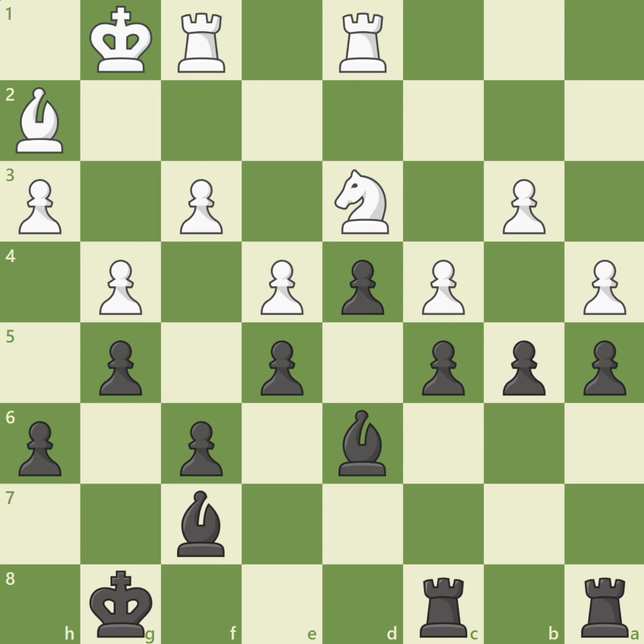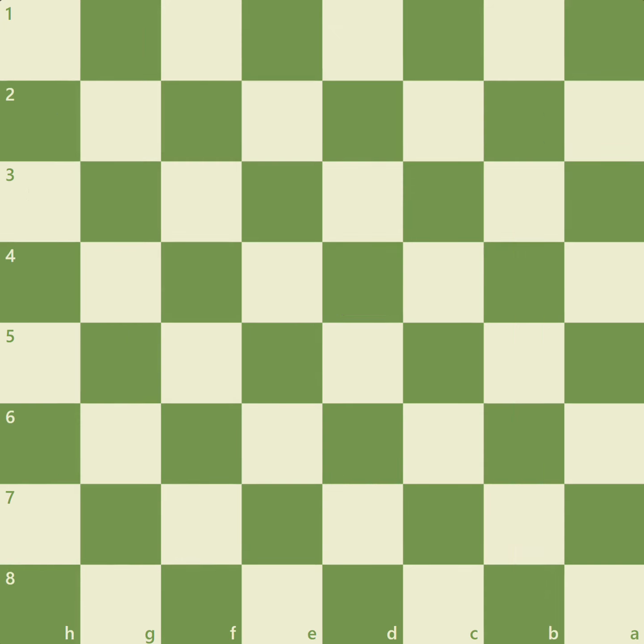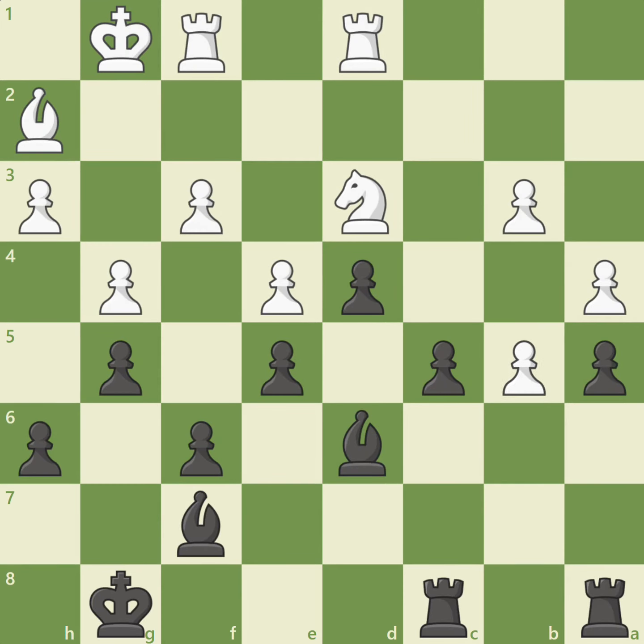If white tries to keep the position blocked with knight to b2, black opens up the b-file after b takes c4 and b takes c4, then invades on the newly opened b-file with rook c to b8. If white plays c takes b5, this opens up black's light-squared bishop, allowing bishop takes b3, when c4 will destroy white's blockade. Finally, if a takes b5, black breaks through with a4 and will capture on b3 on the next turn, removing the key defender of the c4 pawn and opening up the a-file for black's rooks to invade white's position.